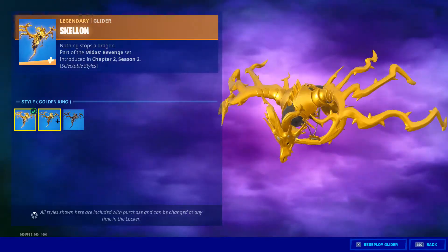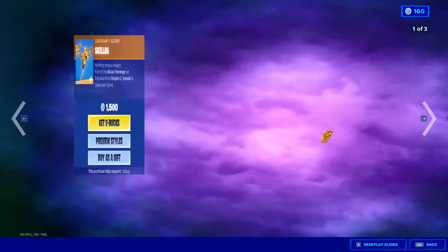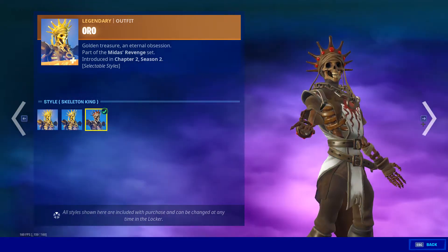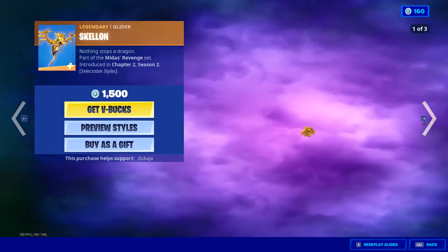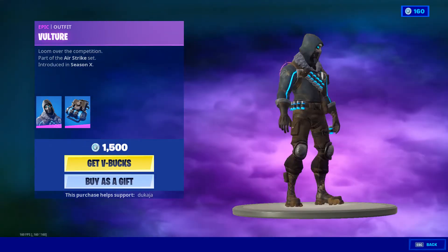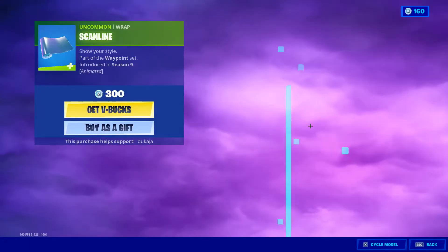Skelling Glider, part of the Komado's Revenge set with Aura — Skeleton King style. Aura: Default, Golden King, and Nogolo, and the Skeleton King style. Same for the back wing. Vulture's back — I think I've seen this a couple times, but it's a pretty interesting skin, honestly. Very creative. Containment pack.